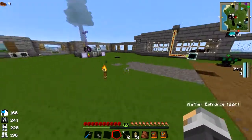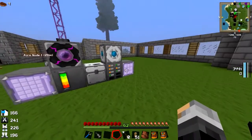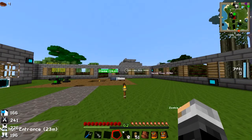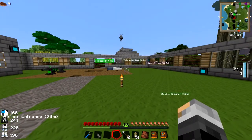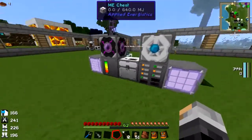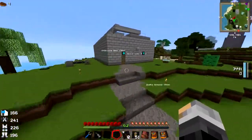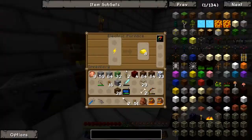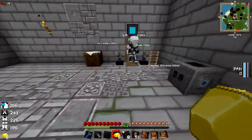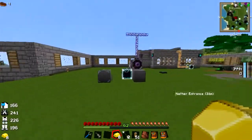As soon as you've built the ME cables, we can also get it set up to automate some stuff as well. While you make that, I'll explain how to automate stuff. There are these things called export and import buses. I need to macerate some nether quartz. You can use the pulverizer which is over here — same as the macerator. It's just this one here, which has all the gold ore in.